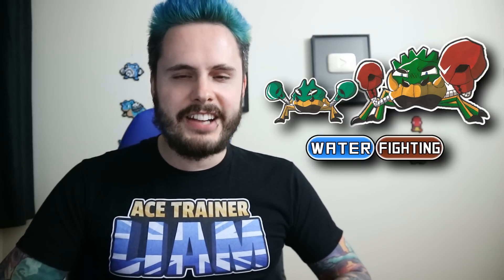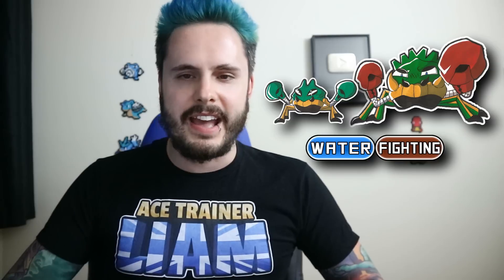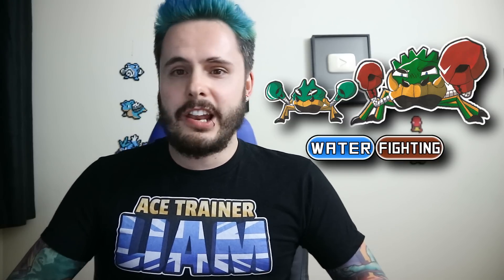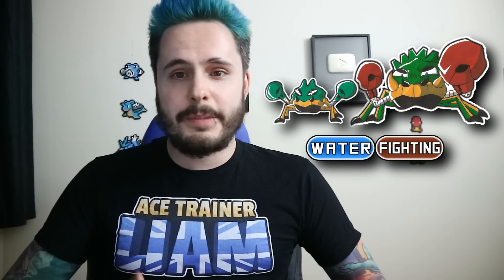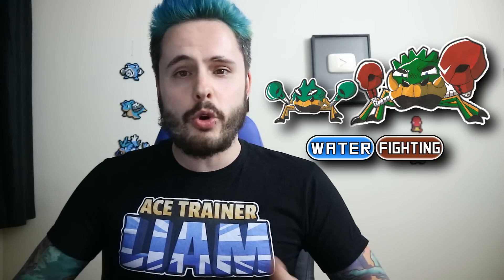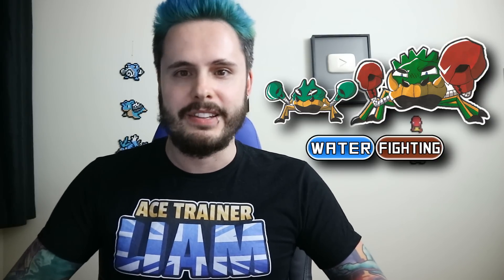When it comes to abilities, I'd actually keep these Pokemon with the same abilities they normally get. After all, Hyper Cutter — which prevents the attack stat from being lowered — Shell Armor — which protects the Pokemon from critical hits — and Sheer Force — which increases the power of moves with additional effects in exchange for removing those additional effects — are all great abilities for these fighting and water type crab battlers.